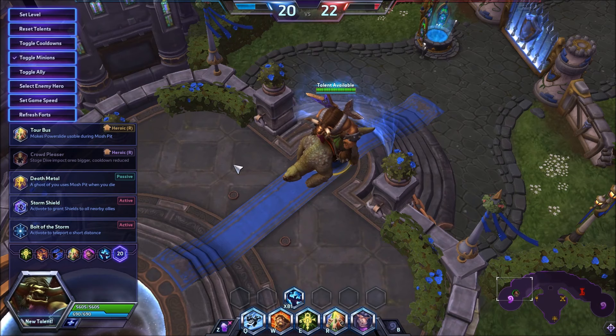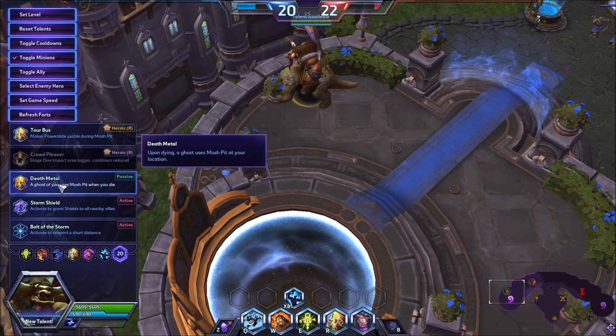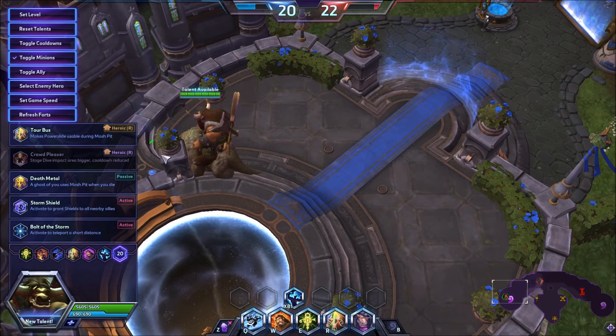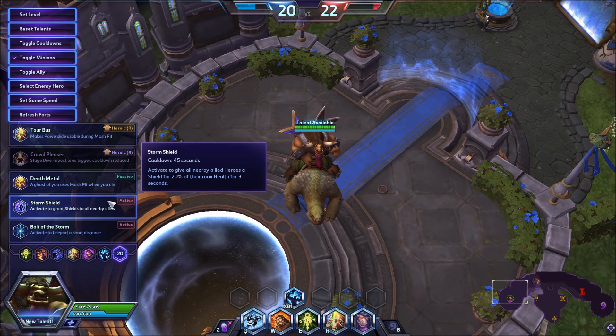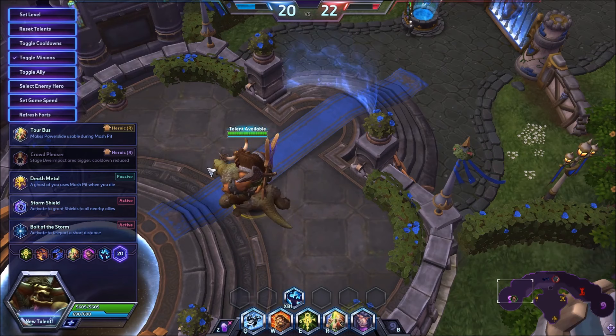At level 20 we are almost always going to take Bolt of the Storm. It makes our Mosh Pit threat incredibly high if the other team mispositions. There are certain situations where you hold your 20 - you see a lot of ETC players hold it so that if you just slide in and the other team is banging on you, you take Death Metal right before you die and get a big death Mosh, potentially winning the game. That happens a lot in tournaments.